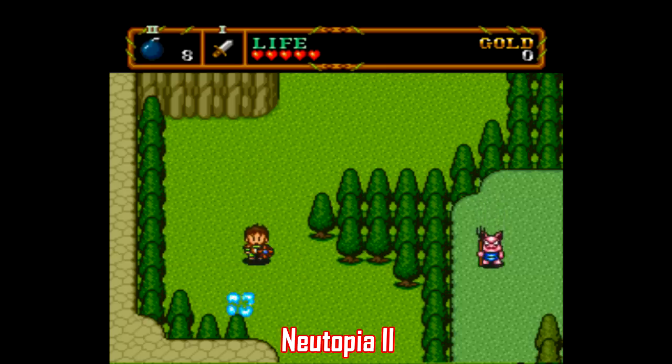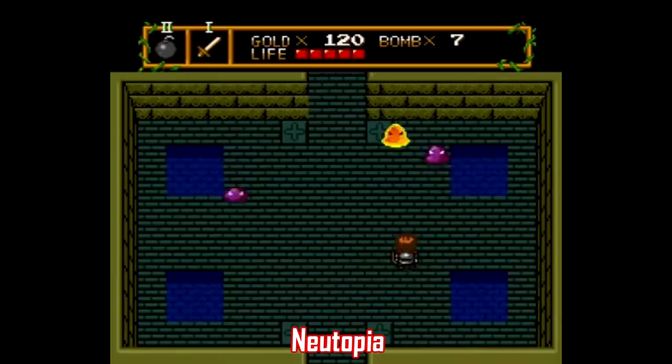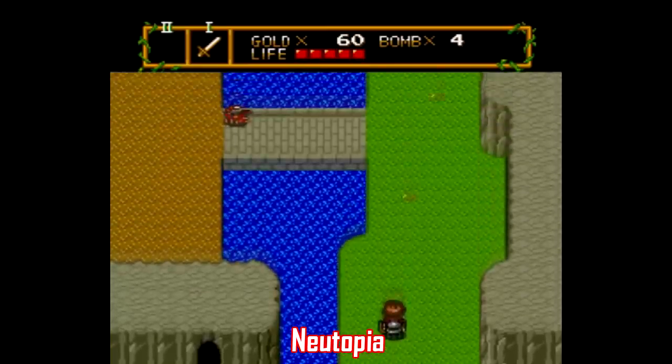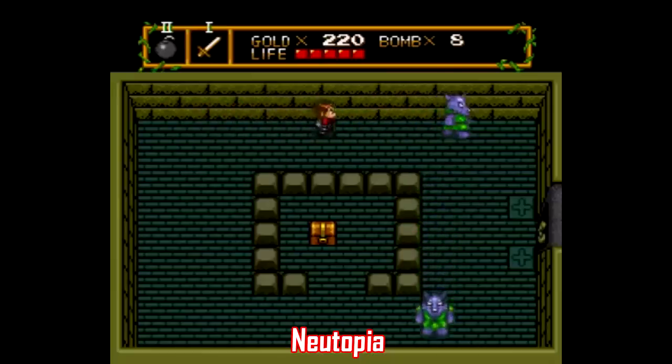Every console had to have their own version of Zelda, and on the TurboGrafx it was the Newtopia games — Newtopia and Newtopia 2. These couldn't possibly be more blatant clones. Both games are a mix of the original Zelda and A Link to the Past, and there's almost nothing original here other than the fact that in the second one you can actually attack in eight directions. But a lot of people love these kinds of games, so rip-off or no, here they are.